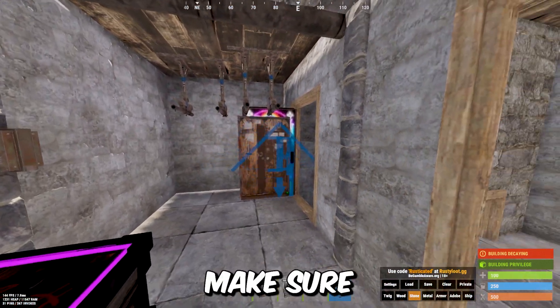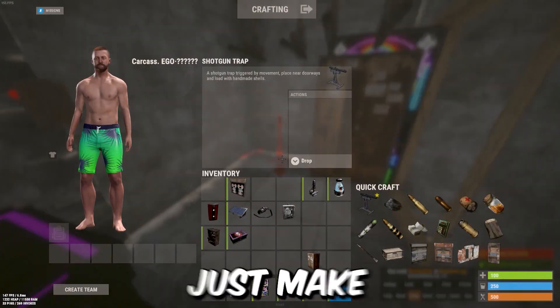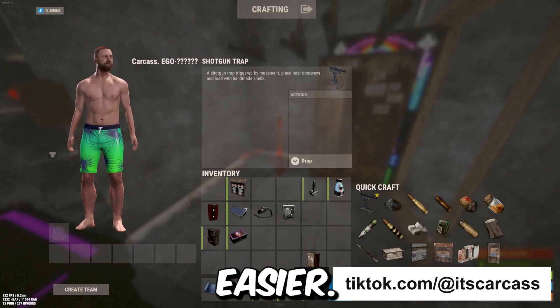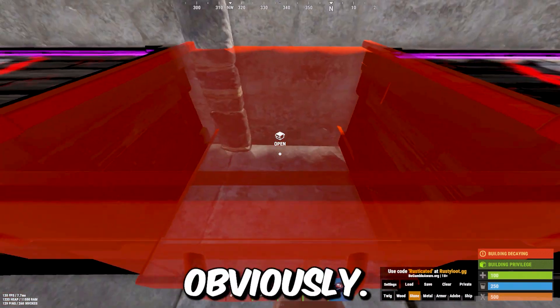If you're using a garage door here, make sure you can see through it just in case — it'll just make everything a lot easier. These are faulty ones. You don't want to put your main loot in here obviously.